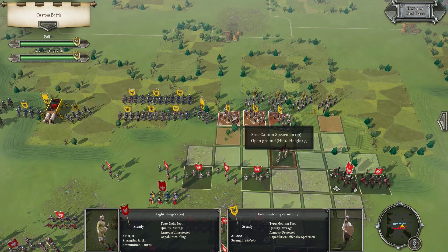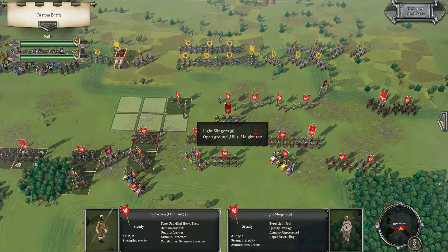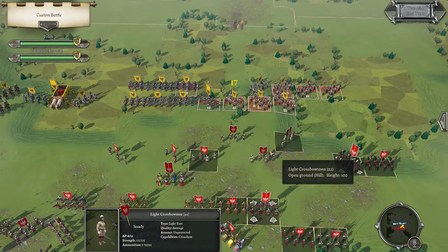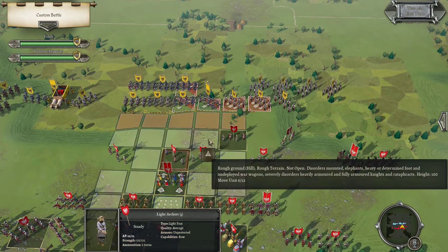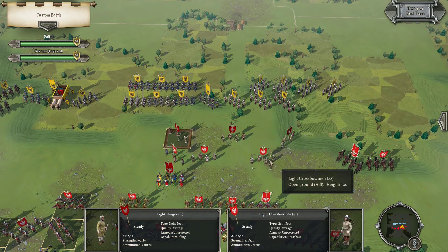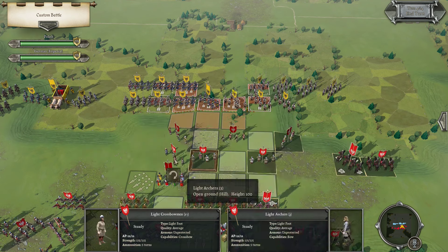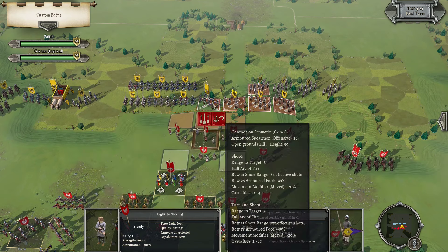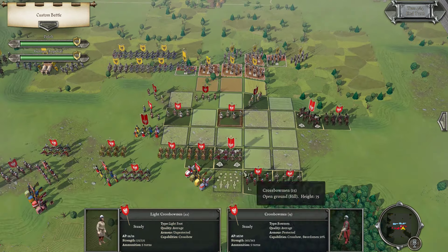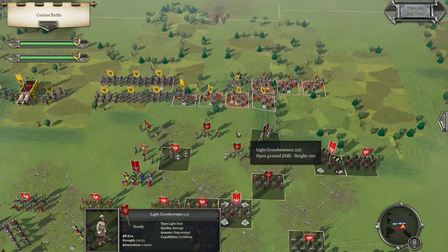This one is more likely to get in there, which means I need to shoot that up. Let's shoot there. That helps. And now I can try to shoot something else — like this Armored Spear, or the other Free Canton. I think probably this Free Canton as well, just to make it a little easier.